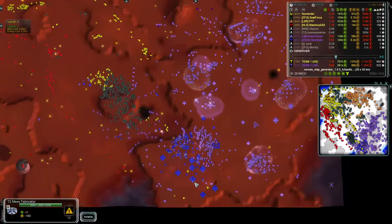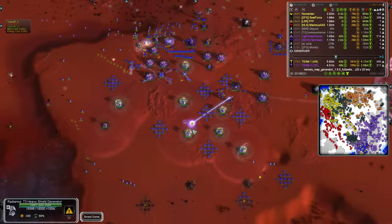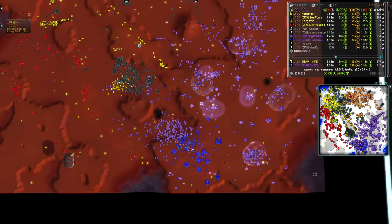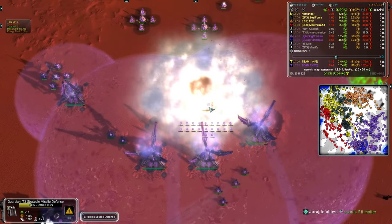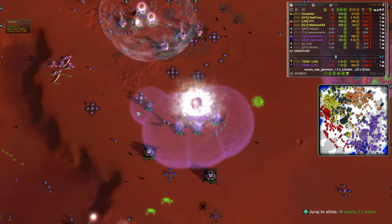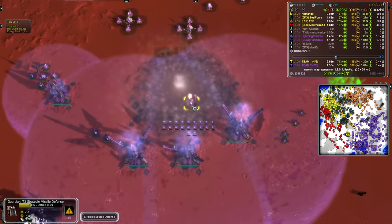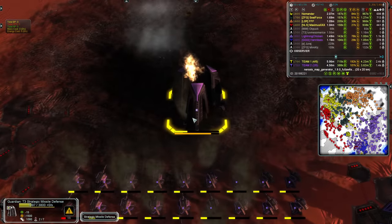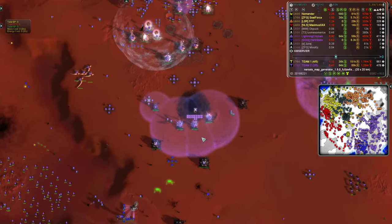45 minutes now. Nomander continues to teleport around. I believe he's just sniped another nuke defense using his support commander. He goes after the nuke defenses again - does get taken out. Lightning Chicken shows: if you layer up three shields and put a bunch of Tech 1 point defense there, even if the support commander teleports right there, it only damages the nuke defense by 75%. So that is going to be a save. Of course it's vulnerable to just one more teleporting support commander.